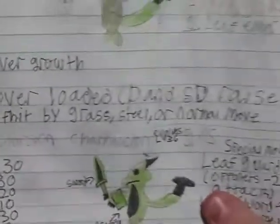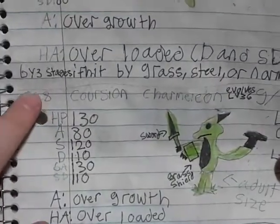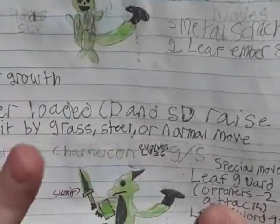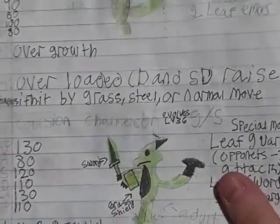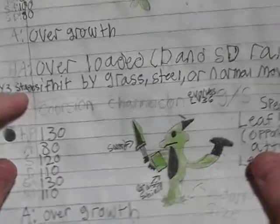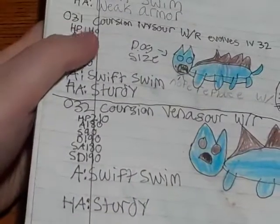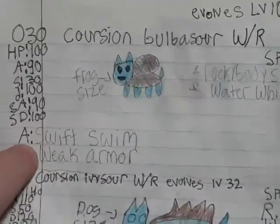I also like the Overload ability — defensive special effects raised by three stages if hit by a grass, steel, or normal move. So if it gets hit by a not-very-effective move, its defense and special defense are raised a lot. Next up, Charmander gets all the cool abilities. We also have Corchian Bulbasaur with Swift Swim and Weak Armor.